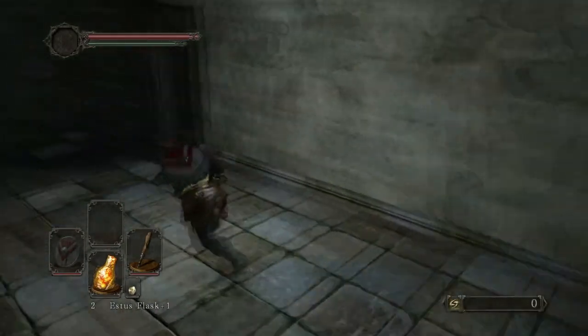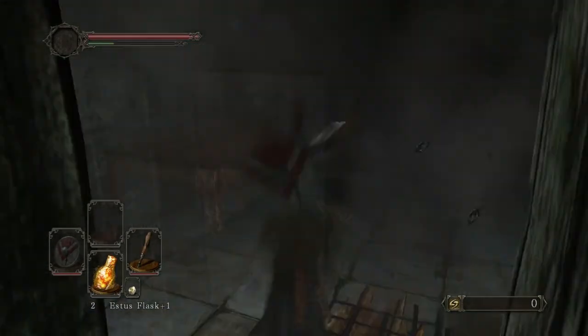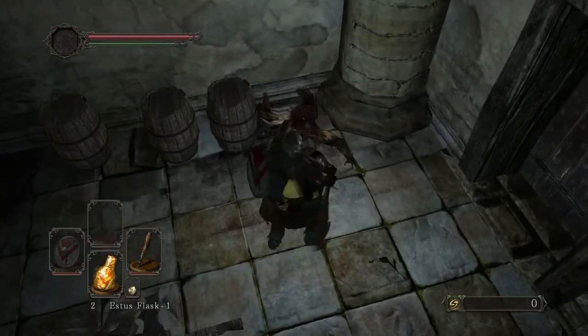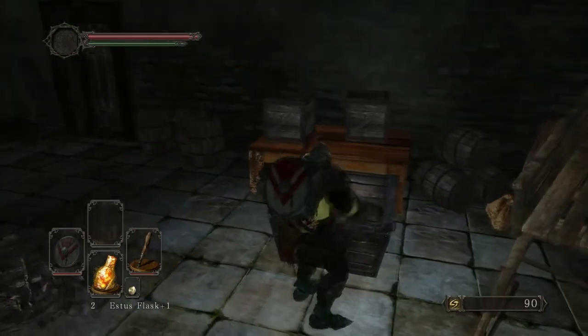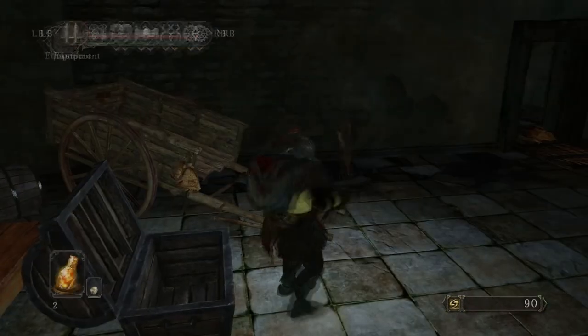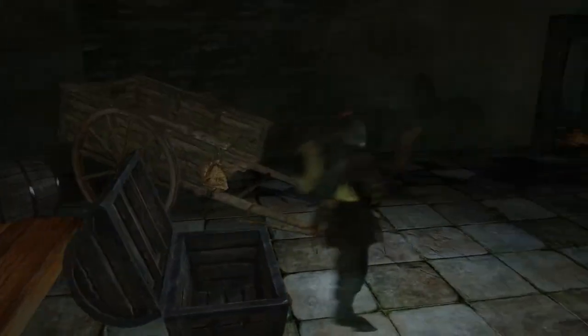I think this is going to be a shorter episode since we sort of got to a stopping point here. I'm going to get the secrets in this room and head back to Majula. We killed that guy - there's a chest here - a small leather shield. It does block a little bit more, blocks fire, lightning, poison - same amount of physical damage - so I'll use that for now.